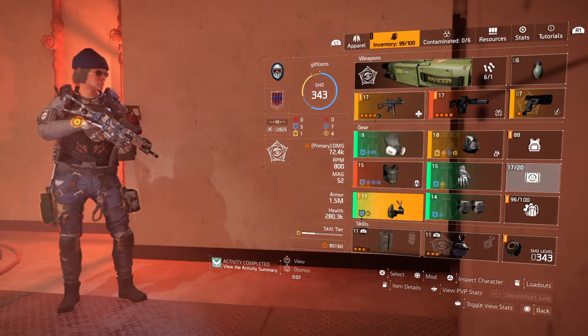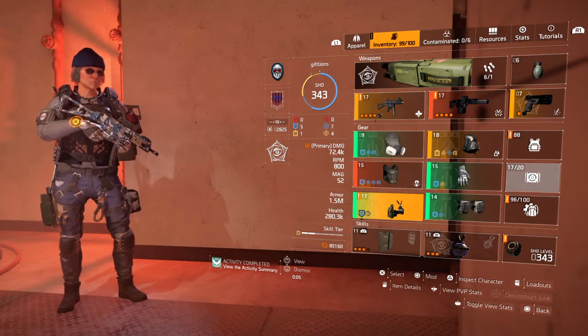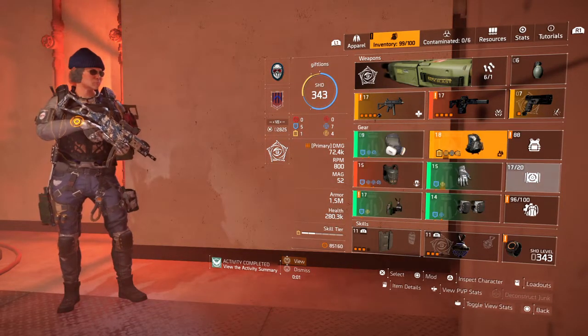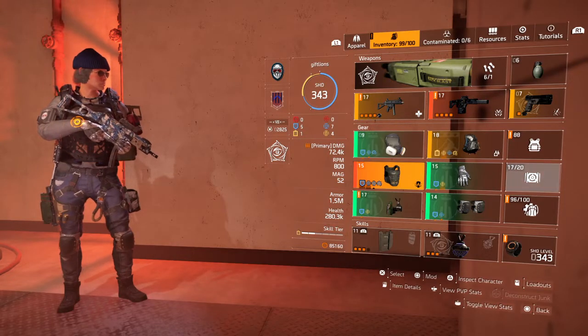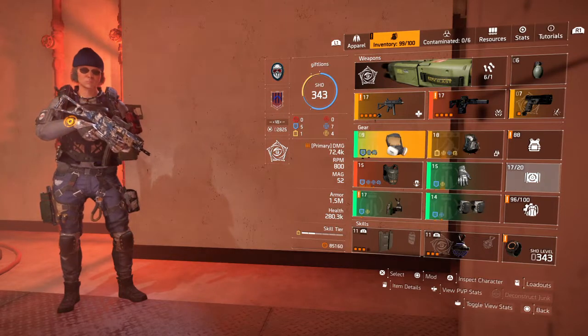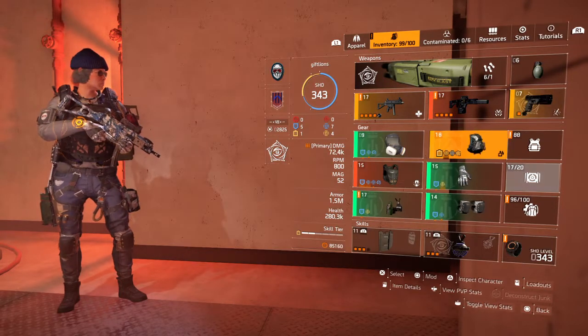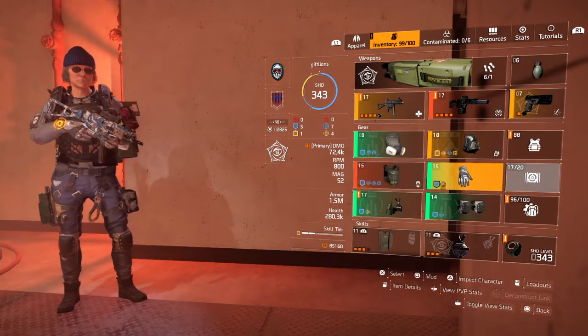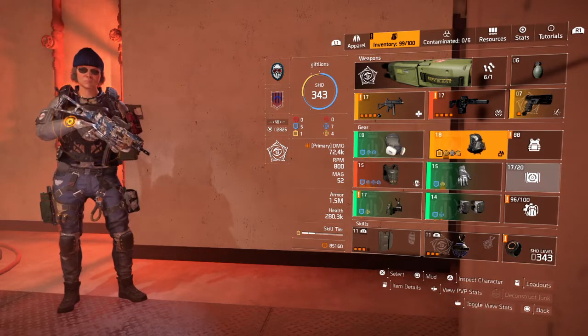TU10 update came out just Tuesday. It's now Thursday, the time of this recording. All the pieces are dropping in the open world except for the backpack and the chest piece. I thought the whole set was locked behind the raid, but it turns out that maybe just the chest and the backpack are locked behind the raid. So I put the other four pieces together to build this tank build.